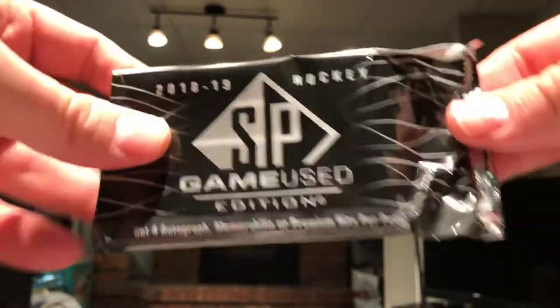Alright, 2018-2019 SP Game Used. One of the major hits we're looking for — like last year — are the rookies. They have a manufactured patch, it's a letter from the nameplate and it's autographed, so they're pretty awesome that way.